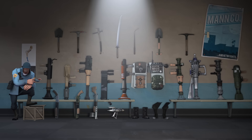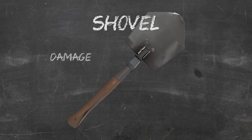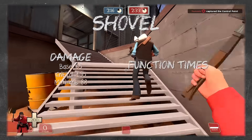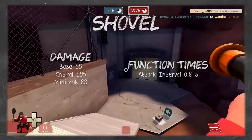Now for the melee weapons. Annotations are on screen if you want to jump to any particular weapon. Most of these don't have complex damage numbers, so more time will be spent on special abilities. The Shovel is the Soldier's bread-and-butter melee — a handheld folding shovel. It deals 65 damage on a normal hit, 195 on critical hits, and 88 on mini-crits. Attack interval is 0.8 seconds between swings. Nothing special — just a simple, reliable melee weapon.